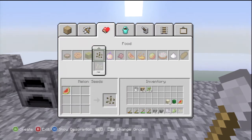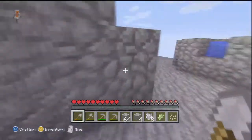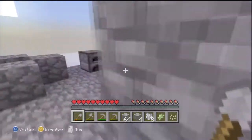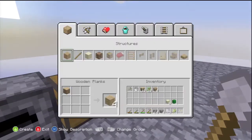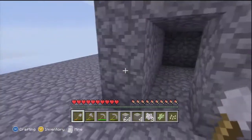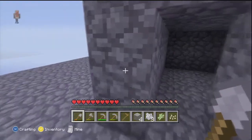I need to make those melon into seeds. Alright, so let's go down here. Actually, I need to make a hoe first. A dirt one will do — oh, a stone one. I should have made a stone one, but a dirt one will do for now.